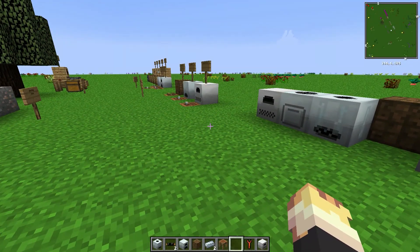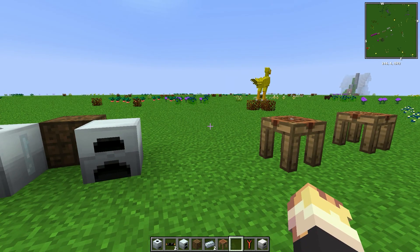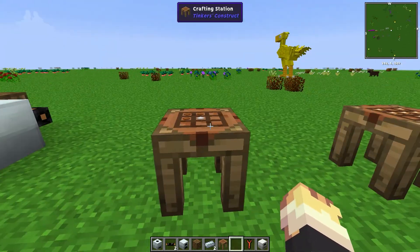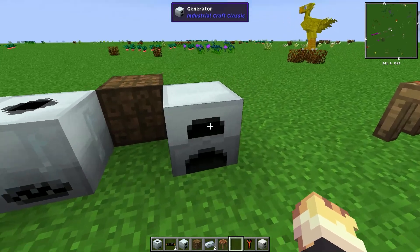Surprise — this is me coming to you after I literally just finished the recording for this. I had remembered something super important that I forgot to mention, and that is the wrench. This is the recipe for the wrench — it's bronze and it's in a Y shape, or like a field goal for football. The wrench is what you need to use to pick up these different machines guaranteed.